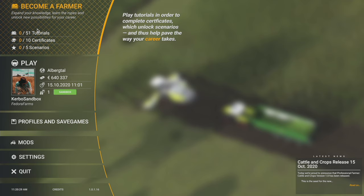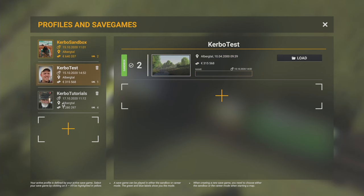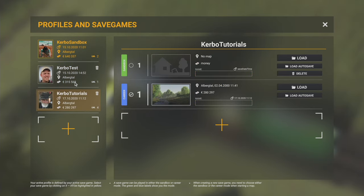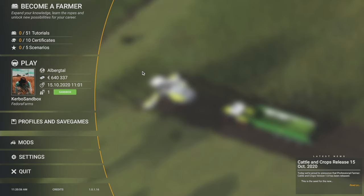So if I load up my sandbox profile - just click somewhere until it turns yellow - you can see here I haven't done any of these. It's sandbox so it doesn't matter. I had another career started somewhere and had done some tutorials, and that's when I realized it's tied to the profile. So I hope that helps - it's a little bit convoluted but I thought I'd make a quick video. Good luck, happy farming!